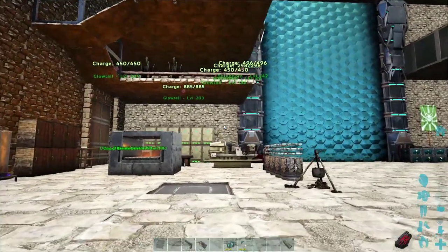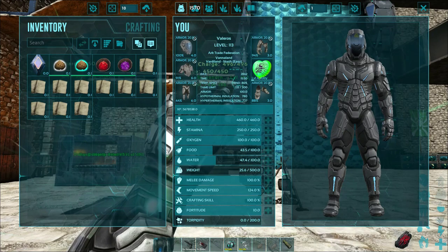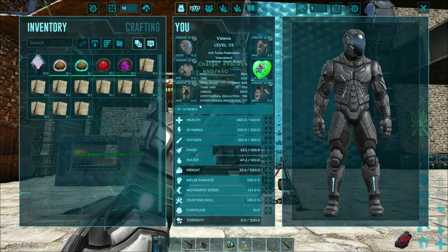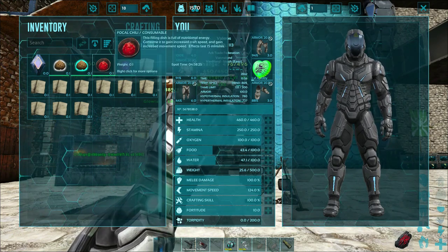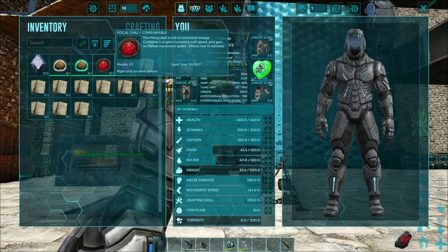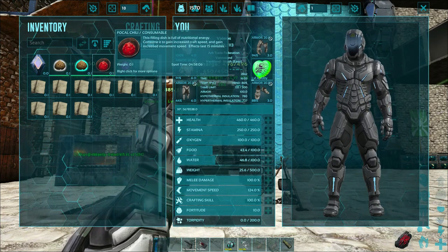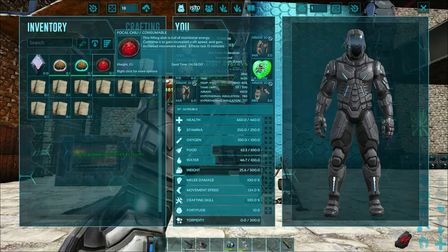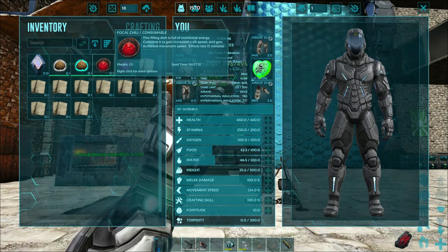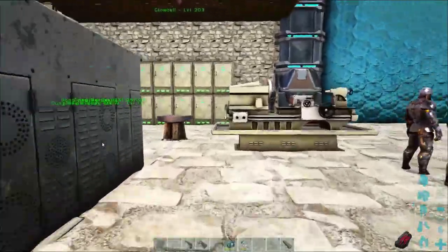Before you start to make superfood, superwater, or custom consumables, you will need several things. You're going to want a mind wipe tonic to reset your character and put all your available levels into crafting skill. A focal chili is not 100% necessary, but it will give you an extra 100% crafting skill for the recipe you're trying to make. Once you make these custom consumable recipes, you don't have to remake them unless you lose them, which is great.